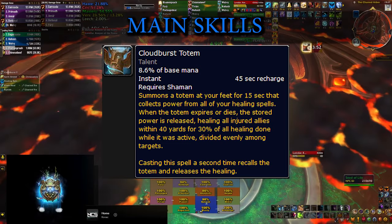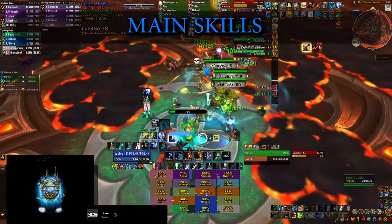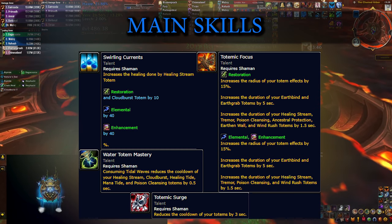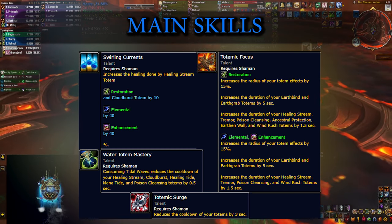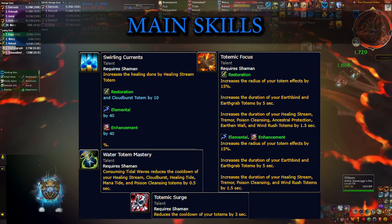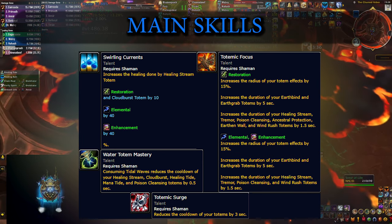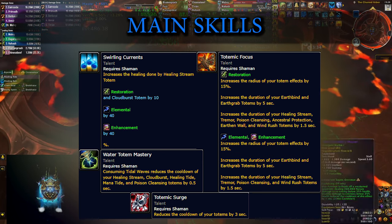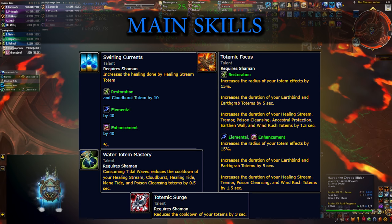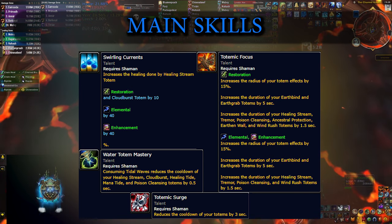But Cloudburst could be a huge game changer if you use it correctly, as it absorbs a lot of the healing that you do and then it bursts and heals everybody when you need that healing available. You'll be running several different talents that increase the duration of Cloudburst, reduce its cooldown, and simply make it heal for more. If you use this correctly, you can get an absurd amount of healing stored in Cloudburst, and when you pop it you can basically top up the whole raid.